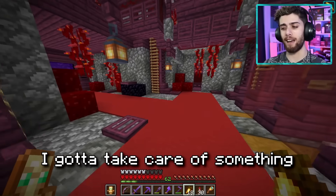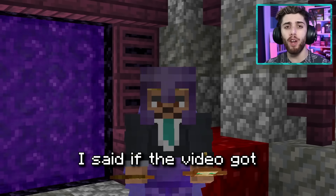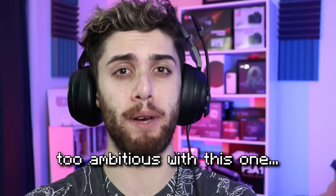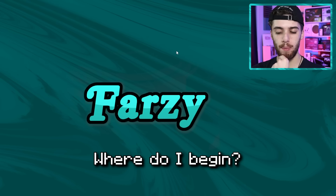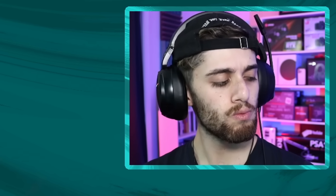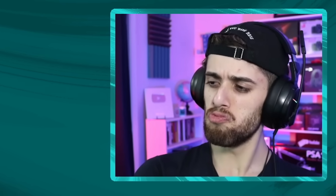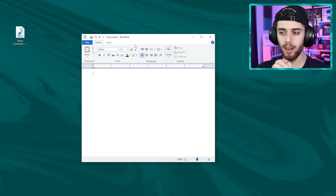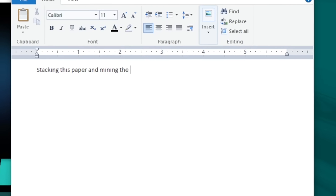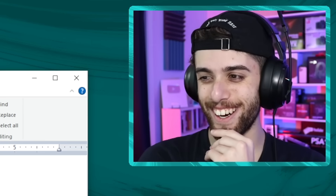Before we get to that, I need to take care of something important. Last episode I said if the video got 40,000 likes I would make a Minecraft rap. I might have been a little too ambitious — we didn't get enough likes. But I'm still going to do it because I'm super excited to try. I started by finding a beat, picked a hip-hop and rap track, and then began thinking of lyrics. After taking some time to really think about it, I was loving our progress, and eventually I finished the rap and even got visuals.